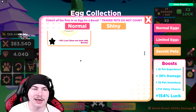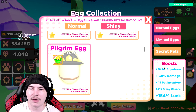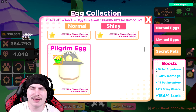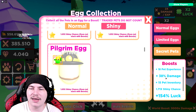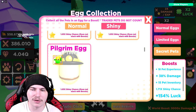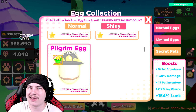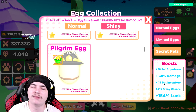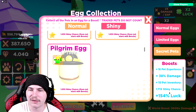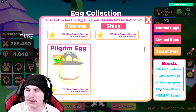Once we get the shiny one, we will get another 10% luck, which is very nice whenever we get that. These are my stats right now — 18 pet experience, which we haven't really gained for a long time, but that's fine because I don't really care about pet experience. 38% damage, which is very nice. I'd like to get that higher so I can rebirth quicker, because right now it's taking a long time. We've also got 15 pet inventory slots and another shiny chance boost of 1.71, which is pretty good.